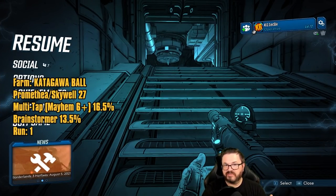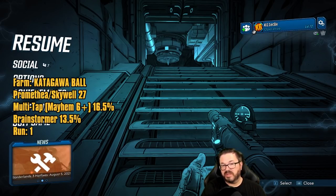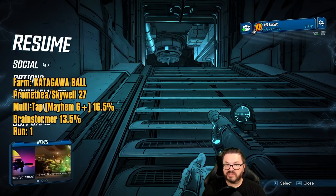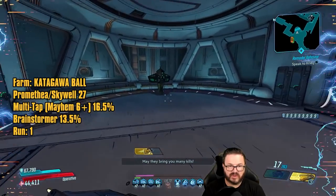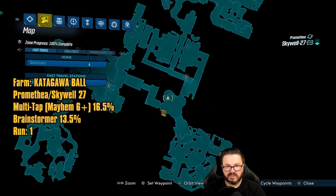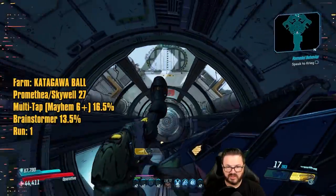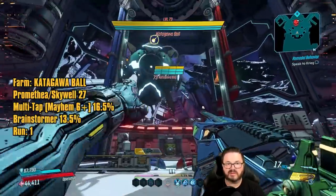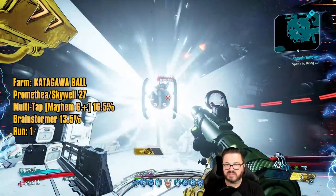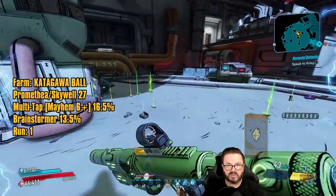So it's a 30% chance to get something from Katagawa Ball. 16.5% of that goes to the Multi-Tap and 13.5% goes to the Brainstormer. If you're on Mayhem 5 or lower then the Brainstormer is a 30% drop chance since it'll be the only thing in the loot pool. To farm Katagawa Ball you want to come to this save station — we're going underground here. Drop down the elevator shaft, across the hallway, drop down the elevator shaft again, and Katagawa Ball will spawn right here. Bring something with good corrosive damage for the armor bar, and shock damage for the other. If you're using a Revolter shield that'll tear him up no matter what.